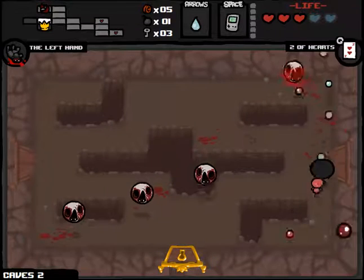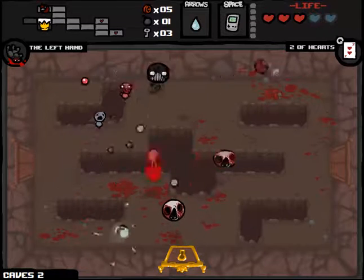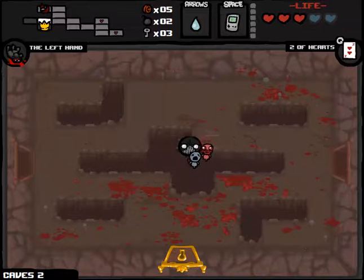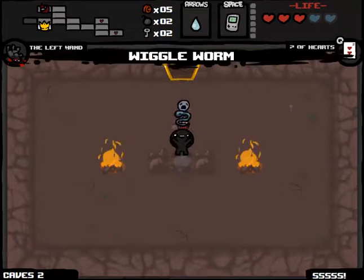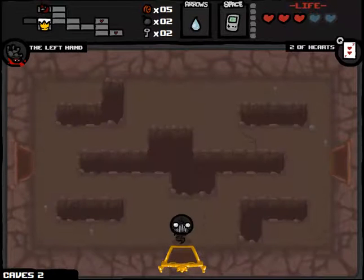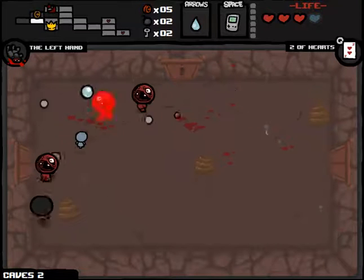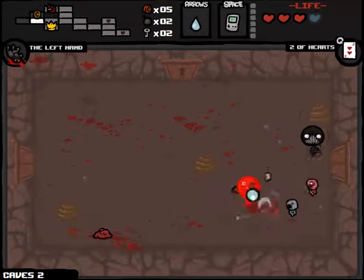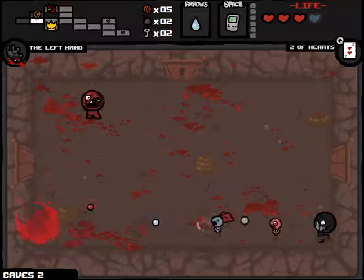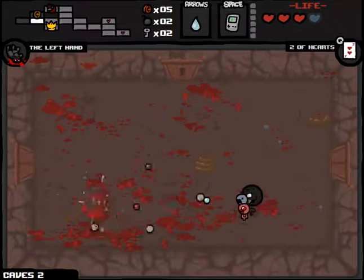The D6 is really good for us. It just ensures that we constantly have — maybe not great items — but if you have two rolls of a bad item, your chances of getting something better than what you had are a lot better off. We'll blow up this Tinted Rock. And one Spirit Heart, so not the greatest. Let's continue to fight here. We'll bomb to check out the item room. We've got a Wiggle Worm, which turns our shots into this S-pattern that you see. It's a pretty garbage item.